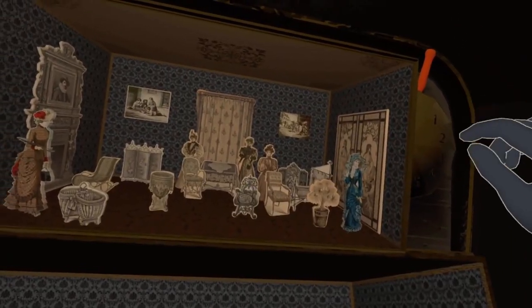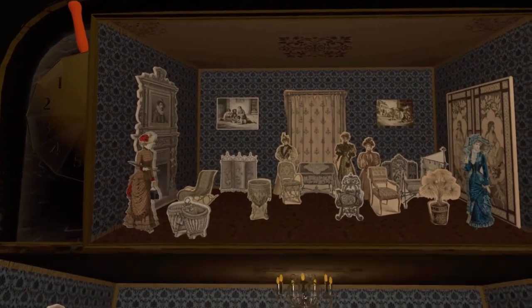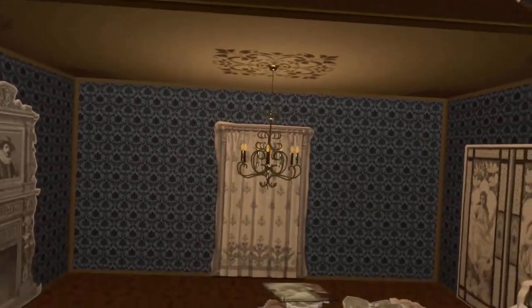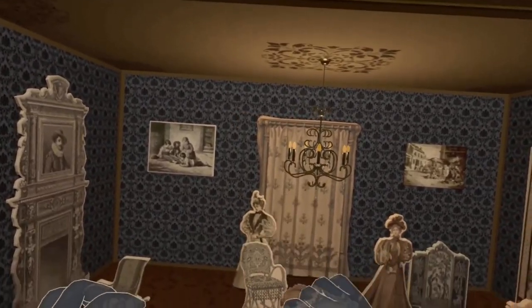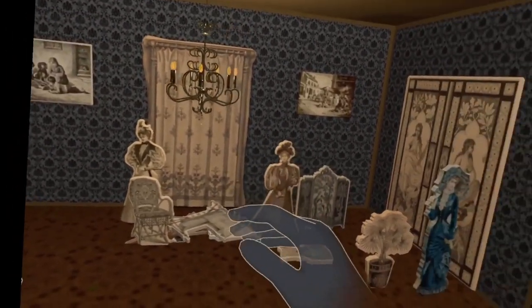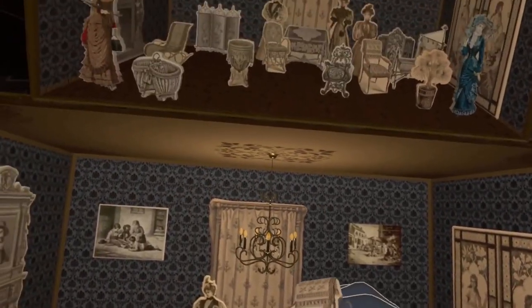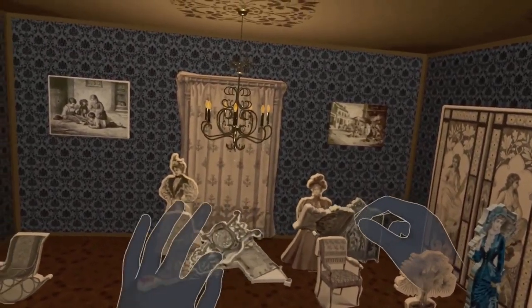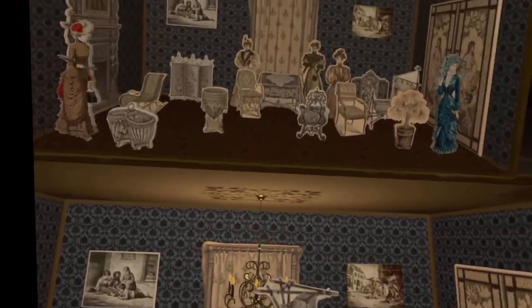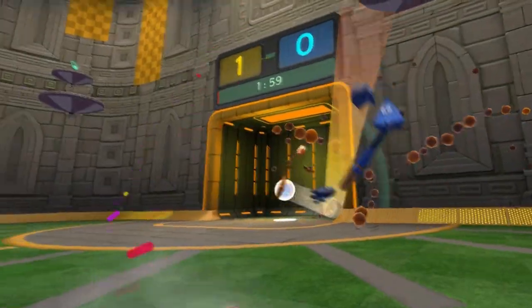Next up is Thzzls: Treasures Lost in Time, a VR paper theater experience for the Meta Quest where players use their hands to solve puzzles and manipulate objects. The game is centered around the theme of lost treasure from the past, and players will rearrange furniture and props within different rooms to uncover hidden treasures. All game objects are original steel engravings from 19th century magazines, and unlike other VR games that require controllers, players use their hands to interact with the world.